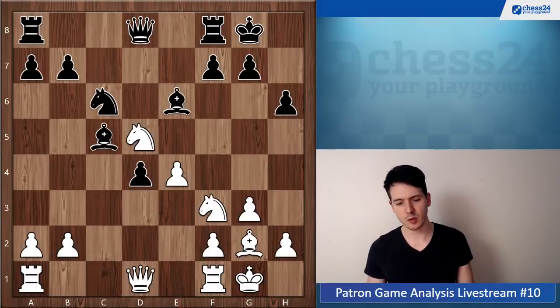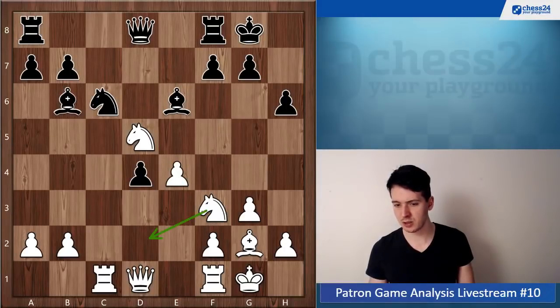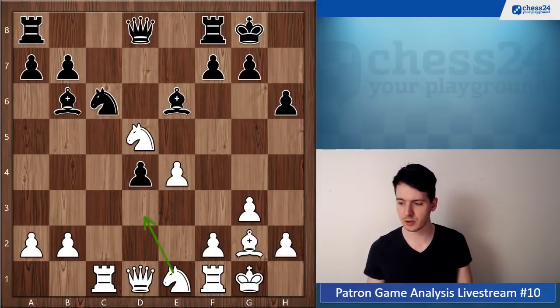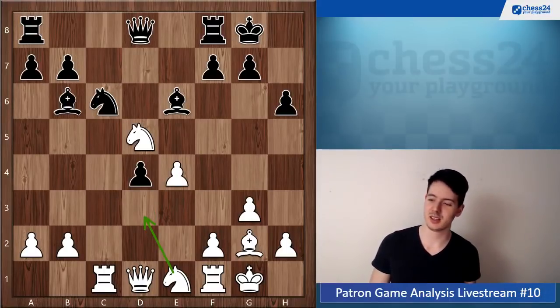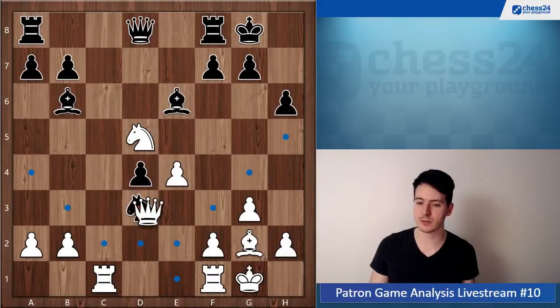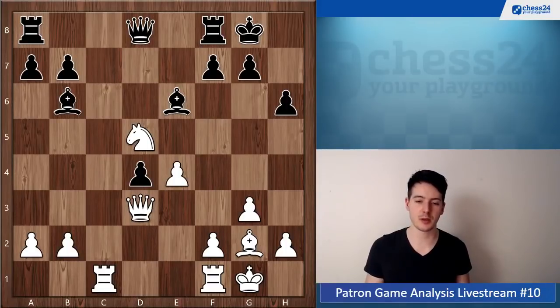Maybe rook c1 — I like your knight on d5, why not keep it there? Rook c1, bishop b6, and now you played knight d2 here, but I think knight d1 makes a lot of sense to regroup the knight to d3. For example knight d5, knight d3, takes, takes — the position is about equal but there are still some moves to be played from both sides.